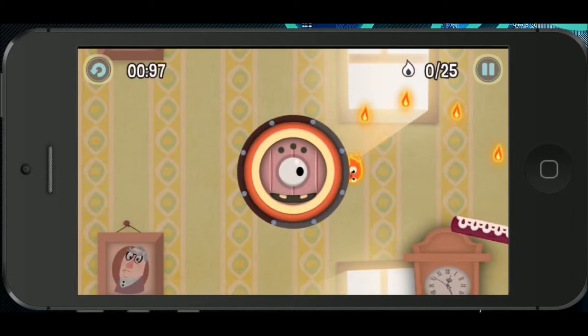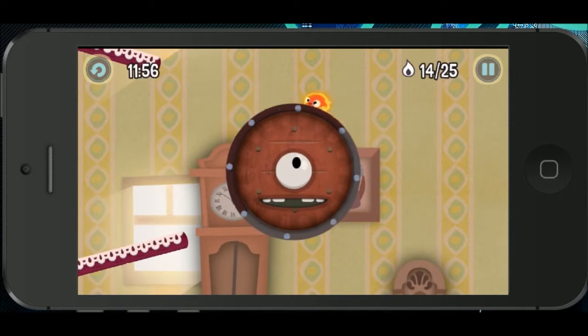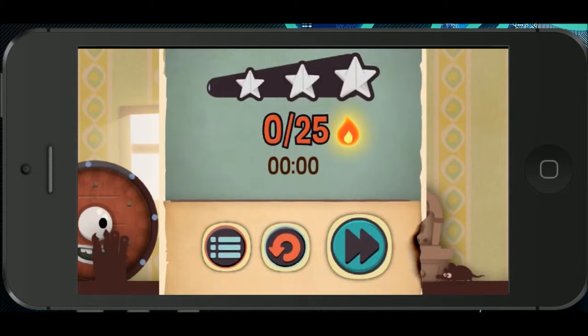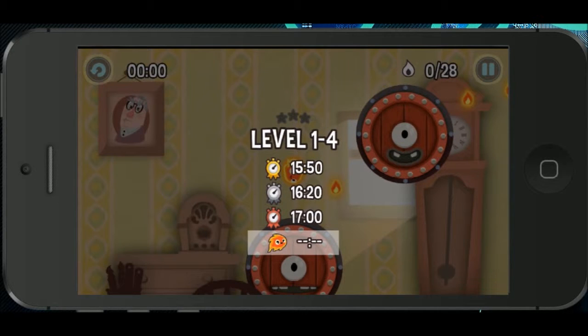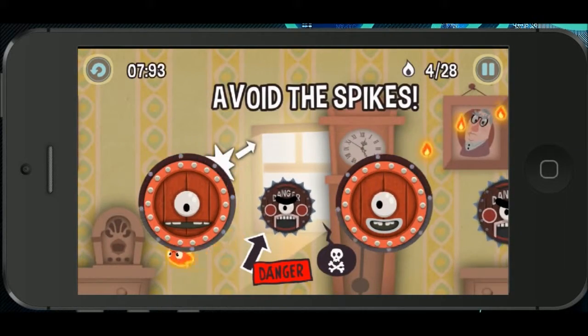1-3. Oh no, okay. Get these flames. Sweet. That was pretty sweet. And come on... Oh no, I missed a flame! Anyway, I don't wanna redo that, I wanna keep it going. The stars don't matter right now — I'm not here to get full stars. I'm here just to try to beat the levels. Let's go here. Jump for those. Okay, avoid the spikes. Those are bad.